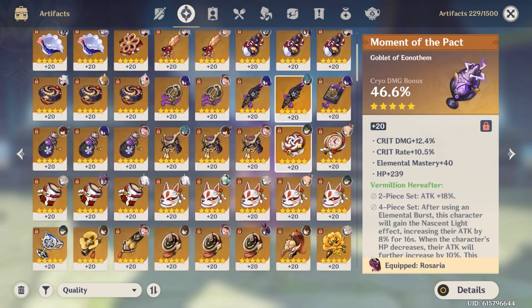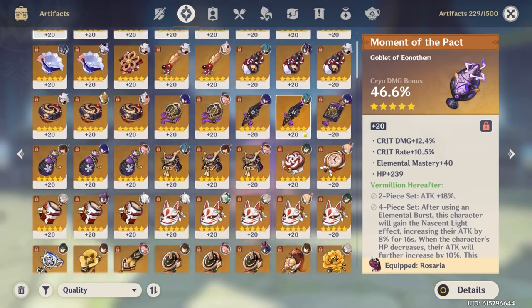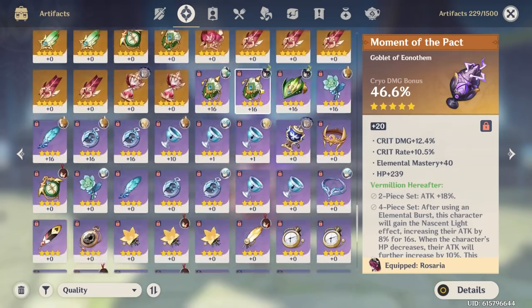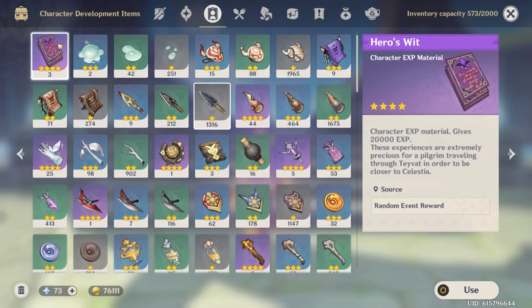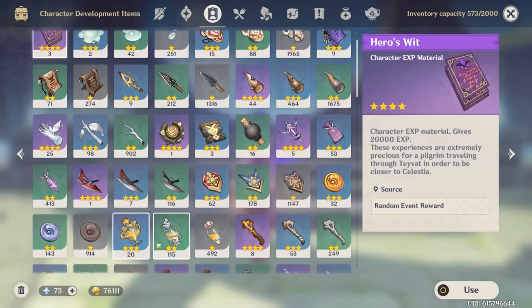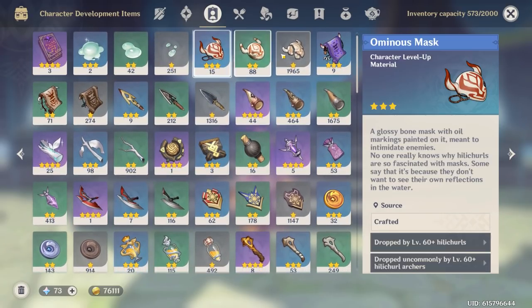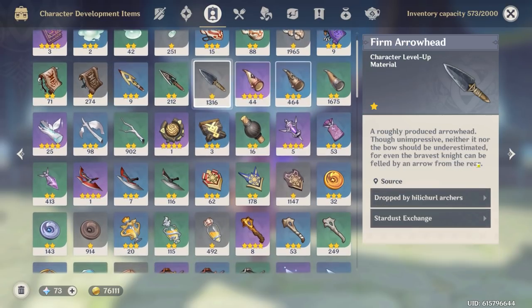You have only 200 artifacts, which is a little low, but you do have about two pages of level 20 artifacts, which is still pretty good. You have no Hero's Wit books, which doesn't shock me considering all your characters are leveled up and you also have no Mora. You are low on resources, but something you're not low on is mob drops — you have over a thousand, which is quite a bit.